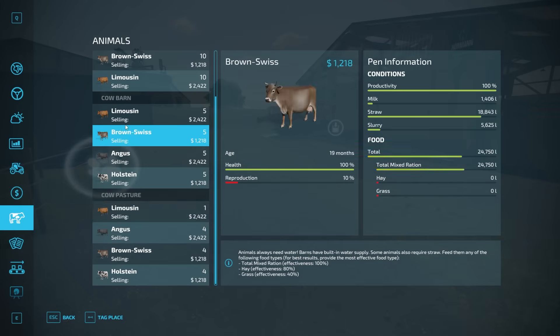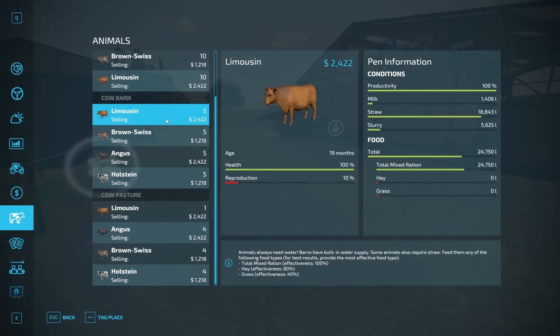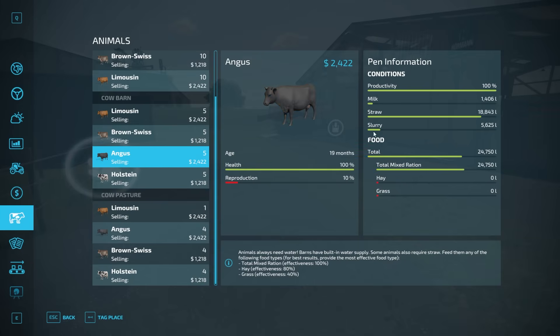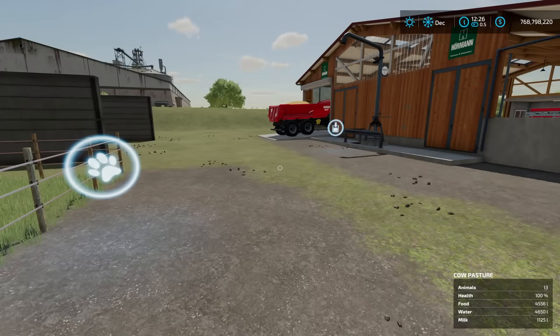Note a couple of differences: the cow pasture has a water bar but no straw or slurry bars. The cow barns have no water bar — water is provided automatically — but they do have straw and slurry bars. So the pasture requires you to supply water, but you won't get slurry from it and don't need to provide straw.